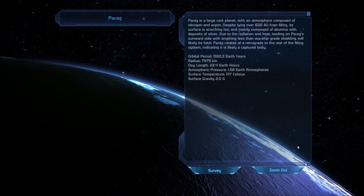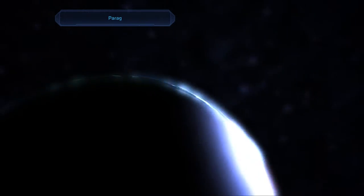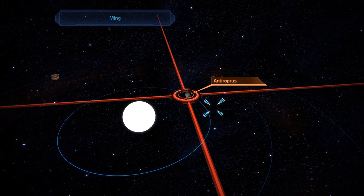What is that? Captured body? Scans from the planet Parag have revealed a large deposit of titanium. We just found titanium in another world recently. And then we're going to check out the Worthington here.